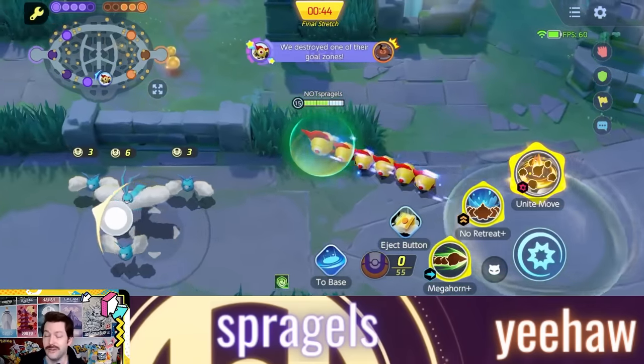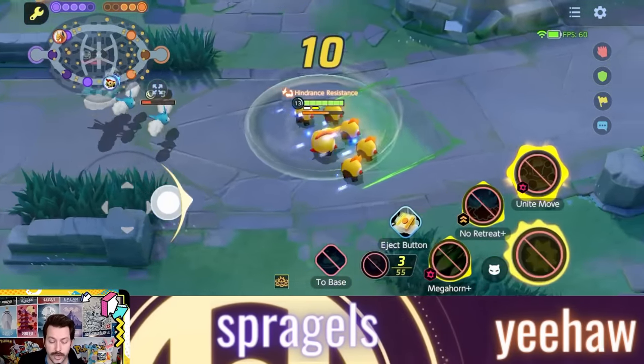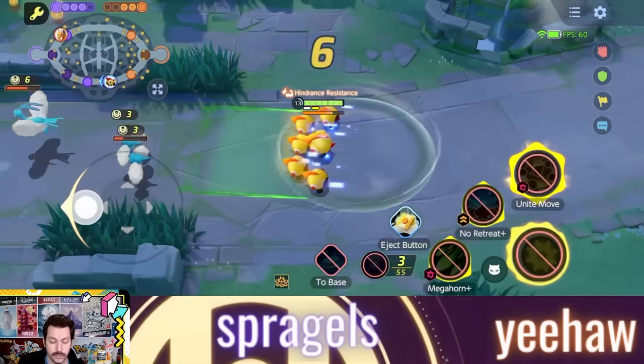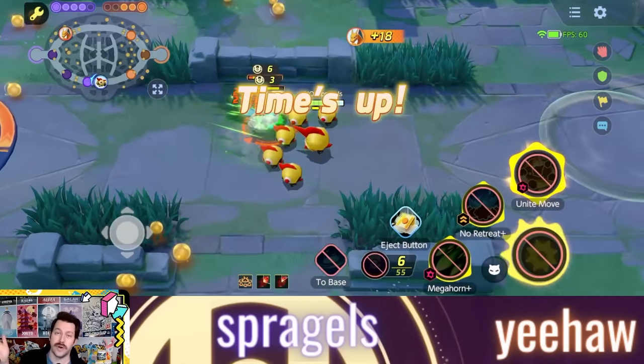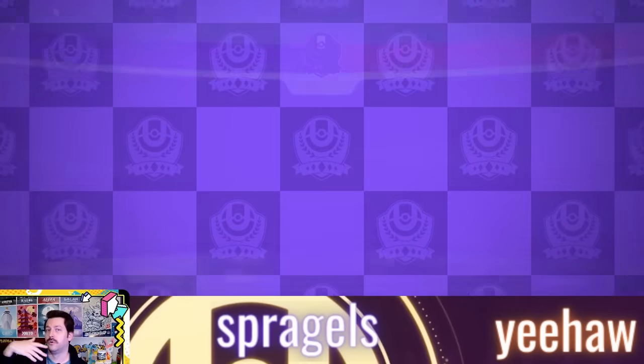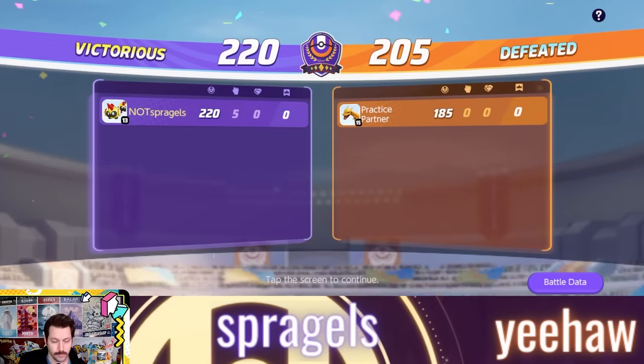You could see some game-winning scores because of this 110 energy capacity. Interestingly, while Megahorn will change the direction of your No Retreat, your eject button will not change the direction of your Megahorn — you can close distance with it, but you cannot redirect the move like you can with Urshifu, for example. In the practice area, the extra scores from Phalanx actually turned what would have been a 200-205 loss into a win. That is too funny.